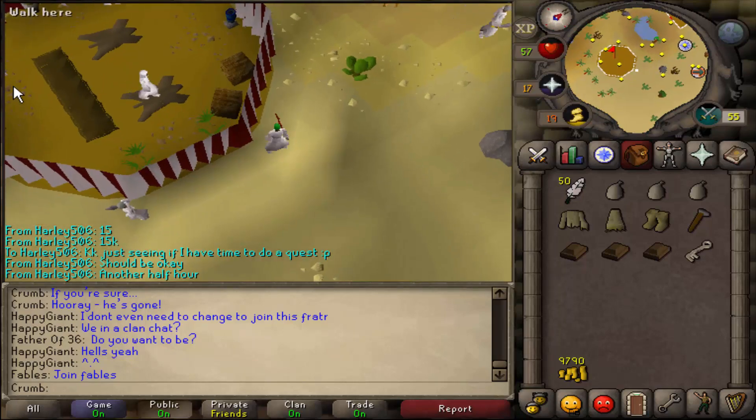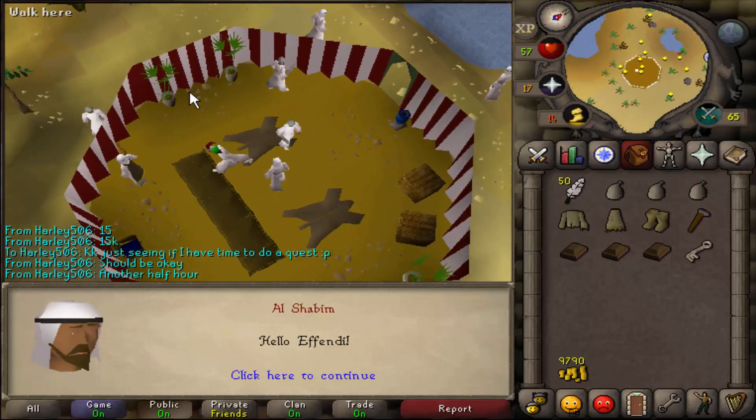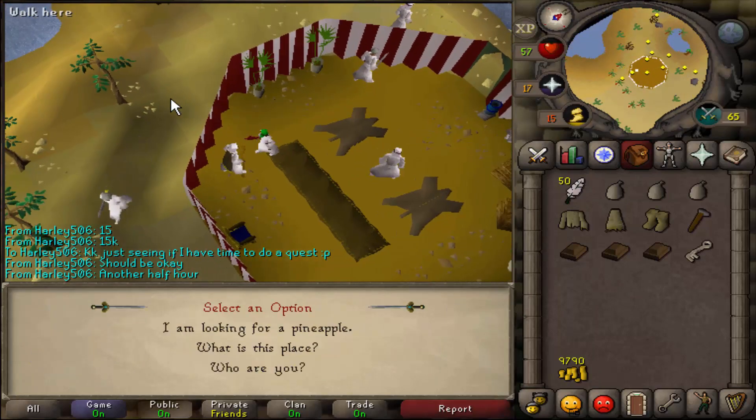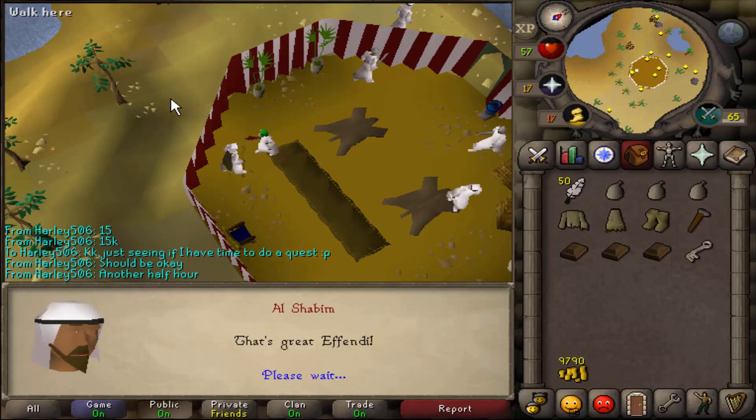Come inside this camp here and talk to Al Shabim. Say you're looking for a pineapple, and say yes I'm interested.